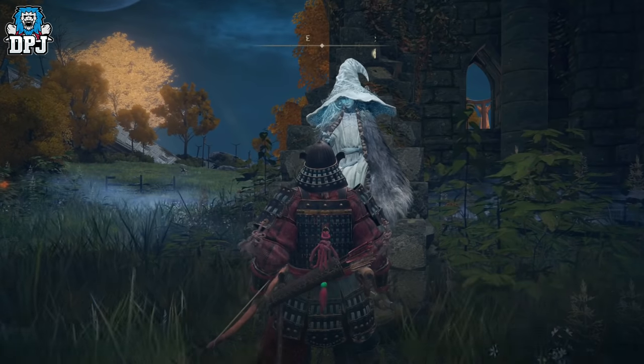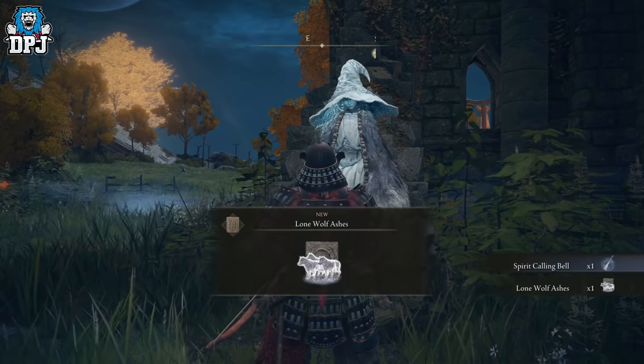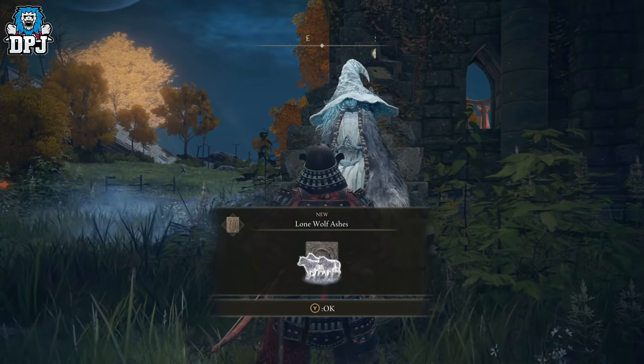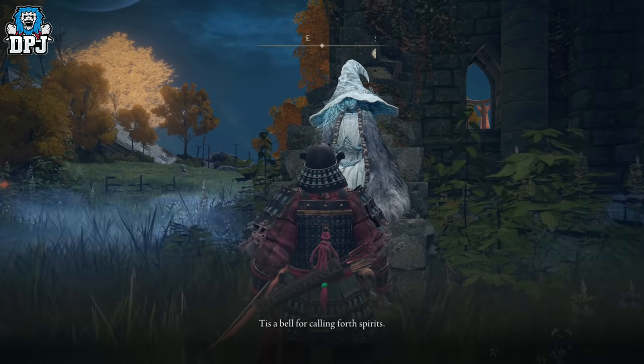Upon seeing her, she will give you the Spirit Calling Bell, which gives you the ability to summon spirits. She will also give you the ability to summon wolves, which is just absolutely amazing.